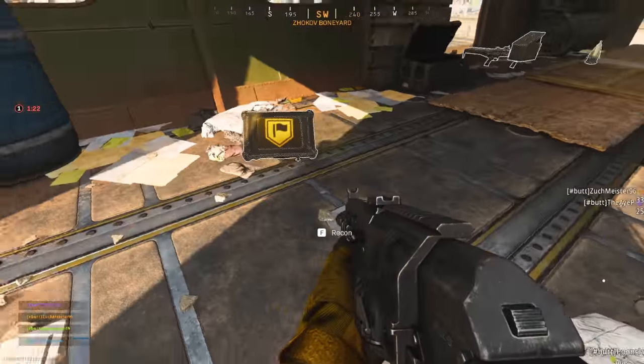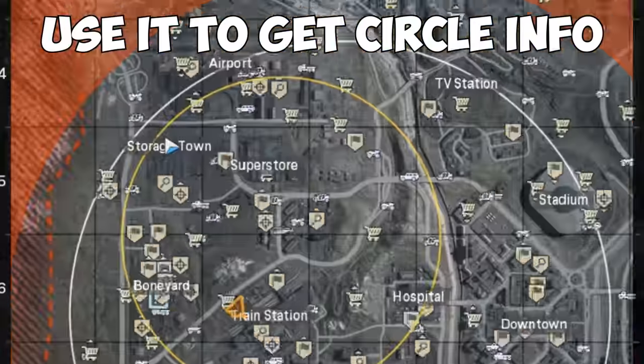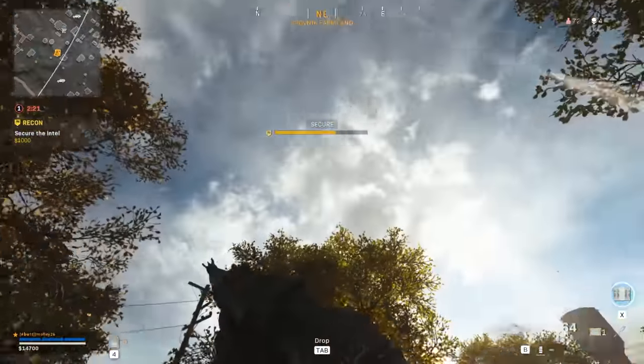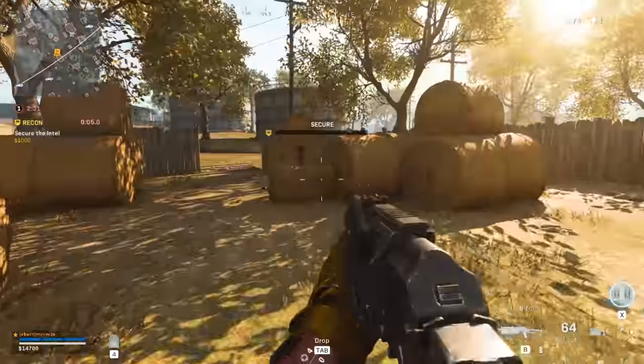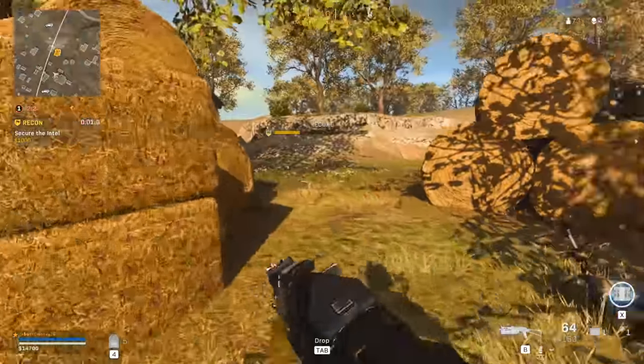The recon contract will spawn a mini HQ somewhere near you for you to capture. Capturing it will give you some loot and the location of the next circle on your map. But be careful — the second you start capturing it, a yellow flare will be sent up from your location alerting other players to where you're at. Also, if you run in a circle around it while you capture the point, it'll do nothing, but it's a fun way to help pass the time.